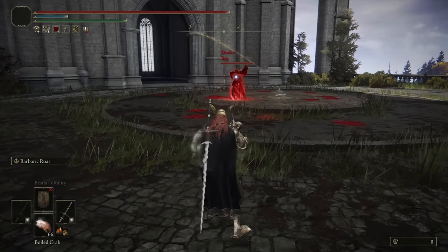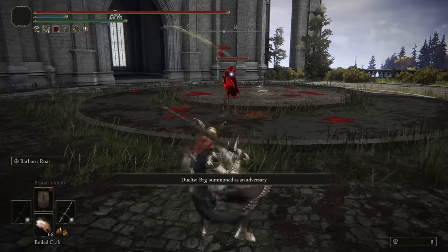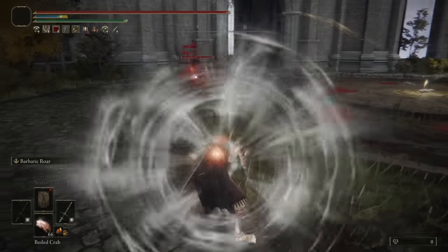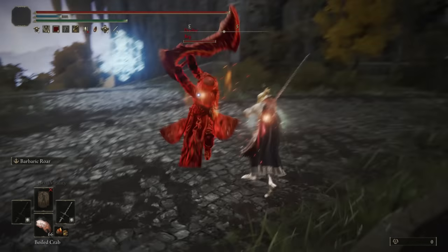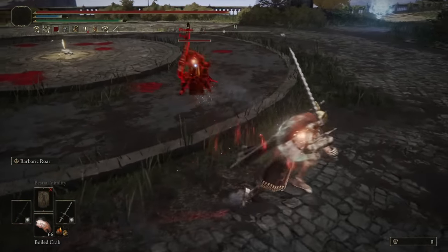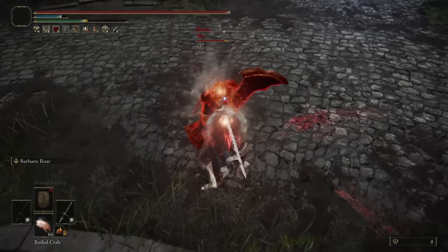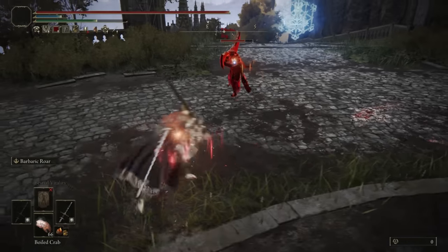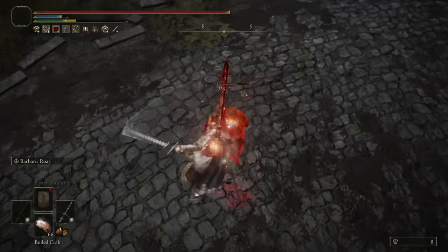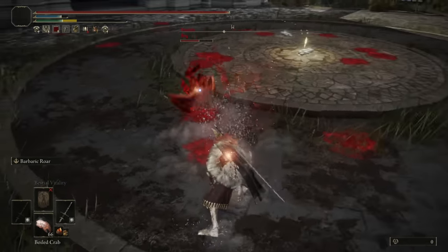Jumping into our first match, we have BRG. They have a Curved Greatsword. We're going to do our buff here. I really want to see if I use the Barbaric Roar if I can get a bleed proc off with a Heavy Attack, because three hits is a decent amount when you have 107 bleed buildup. We've got two hits right there — let's see if we can get a roll catch into a third.